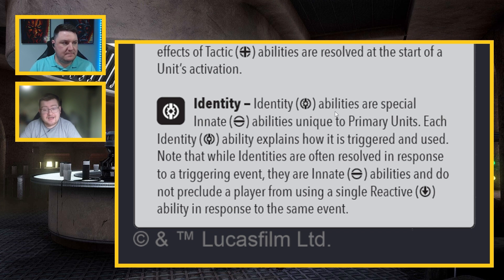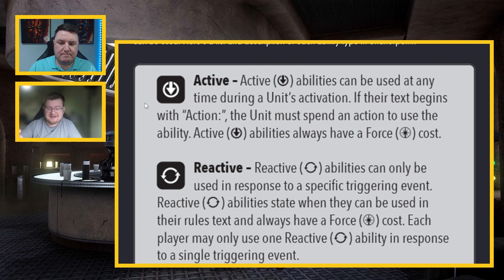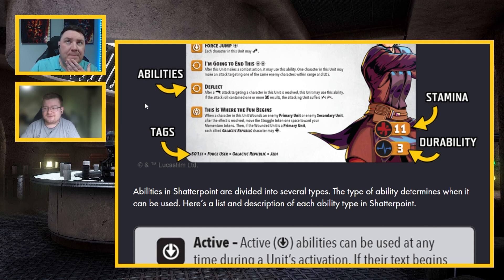Speaking of identities, Anakin has one. Let's go through his card. He has one active ability. Looking at his reactive abilities — 'I Am the Senate' costs two force. After this unit makes a combat action, it may use this ability: one character in this unit may make an attack targeting the same enemy characters within range and line of sight. It's a double tap — you don't take them down, you get to do it again. Very Vader.